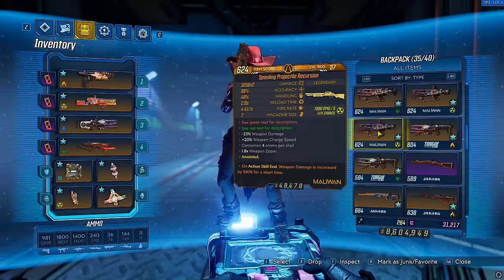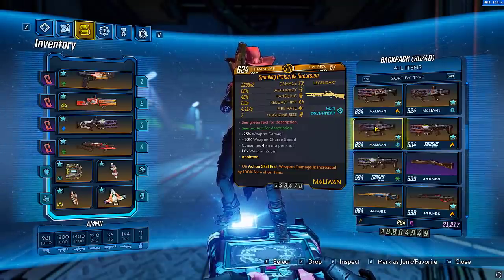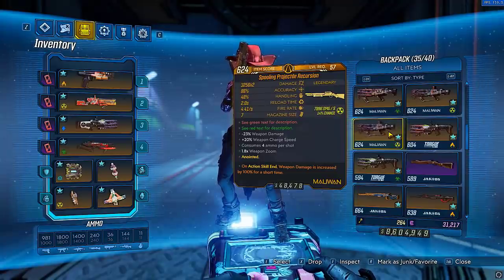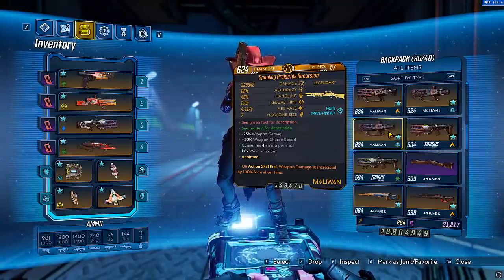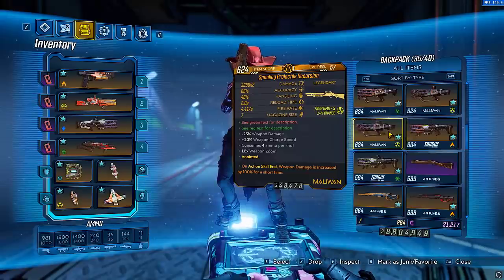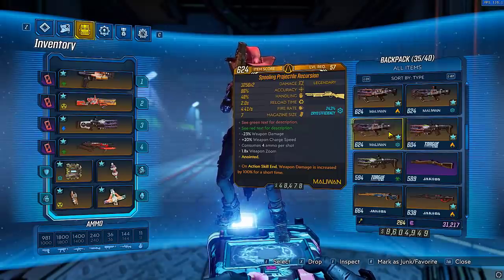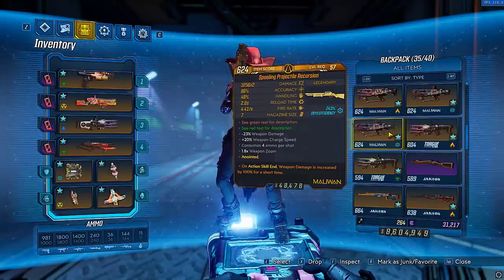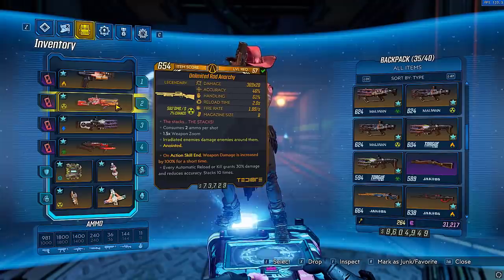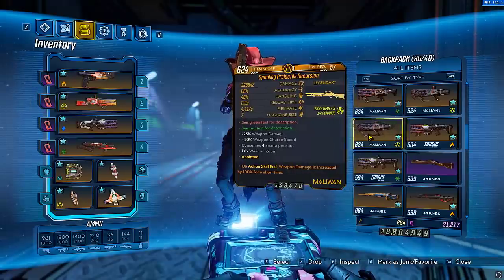Before I end the video, I want to quickly talk about the Recursion, because this is a really popular weapon to use with Amara and it is incredibly strong. The thing is, I really don't like it. I don't like the playstyle, I don't like the charge time, I don't like having to sprint, get all this momentum, jump, charge my shot, try to land a crit — it's gimmicky. If you like it, or can stomach that type of gameplay, you can go ahead and pick it up — objectively it's amazing. But it's just not my style. I prefer the Anarchy. The Anarchy is to Amara what the Stagecoach is to Flak — it's basically an elemental Stagecoach. The Recursion is just not for me.